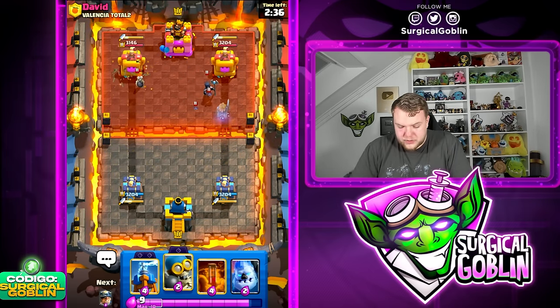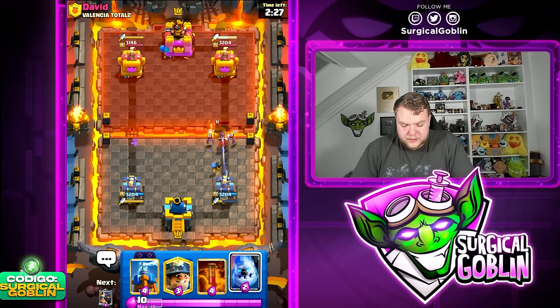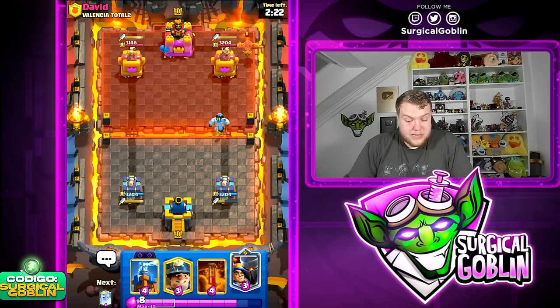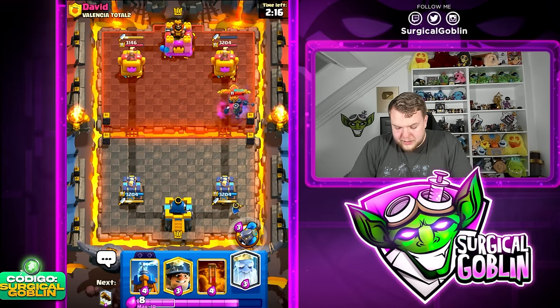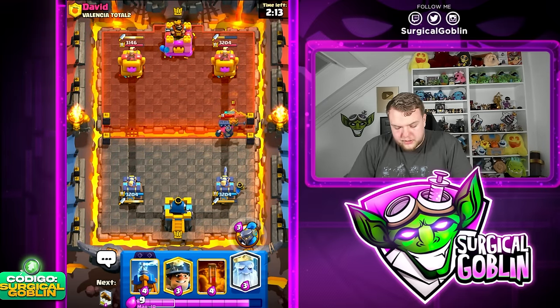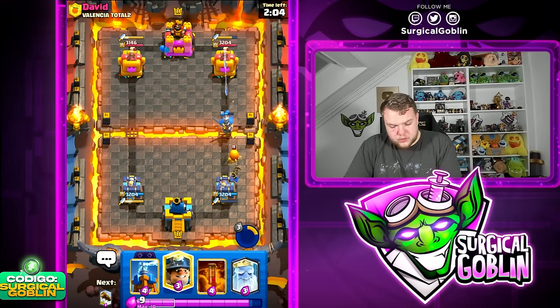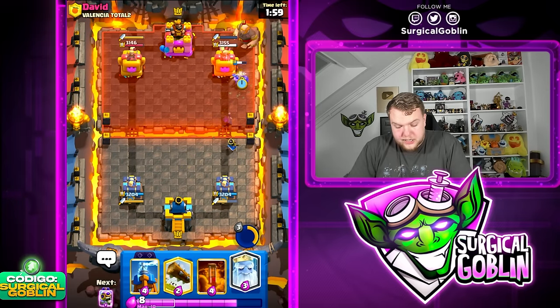Game 3 starts. Opponent has Knight, Witch, and Bomber — could be Golem deck or Giant Graveyard. Let's go Ice Column to tank for the Bomber, then prepare the Little Prince. Night Witch appears — might be Golem but not 100% sure. Going Ability toward the right side to take care of the Skeleton gang, tank for the Phoenix, and maybe get chip damage. Then Miner goes in and it is indeed a Giant.